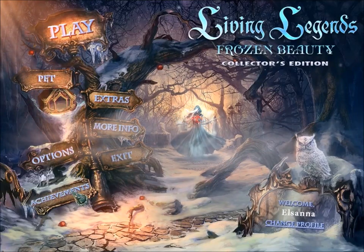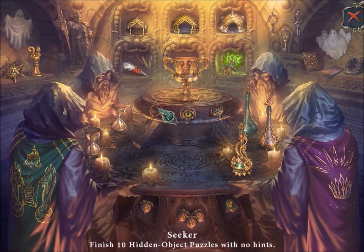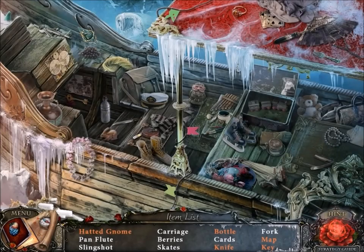I'm going to beat the game in this video, but before I do, I want to get these achievements: solve 10 hidden objects puzzles without any hints, and find 10 hidden objects in 12 seconds. I think the easiest way to do this is by replaying the game and going through the hidden object scenes that you've already done. So here's how we do it.